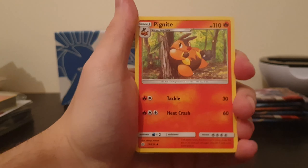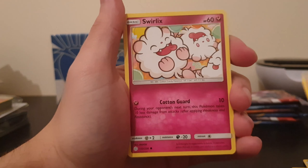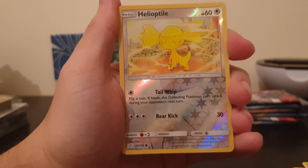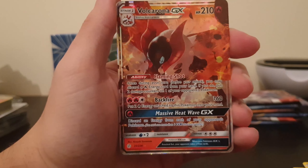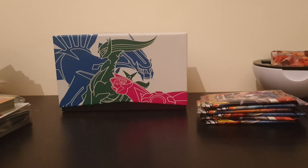Online code. We have Energy, Pignite, Unidentified Fossil, Hakamo-o, Drilbur, Swirlix, Kricketot, Woobat, Ducklett, Reverse Helioptile, and a Volcarona GX! That looks quite nice. Let's put that back here. Got at least one GX out of this Elite Trainer Box, which is nice.